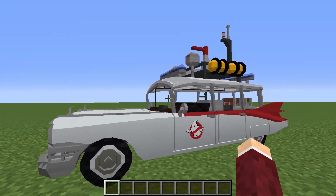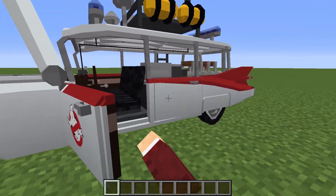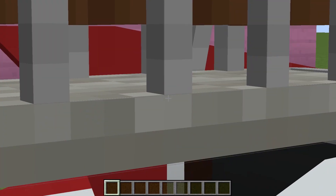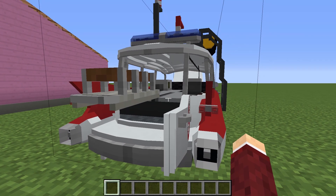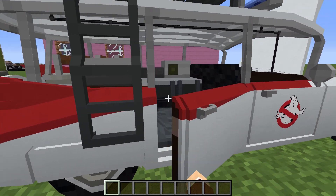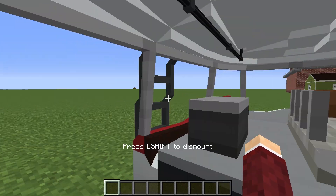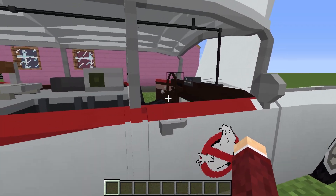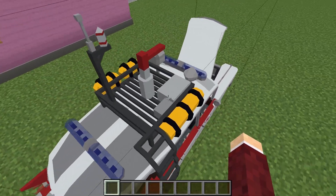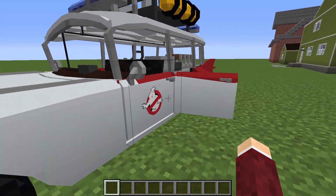But it has working lights and sirens — I've wired all of them up and they do work. The hood and all of the doors open, and you can also pull out the proton pack storage, like in the first one. There are jumper seats in the back because they're the only thing that would fit in this version, so you can still sit in them, but it's not very accurate. The roof rack is still there with obviously updated details.